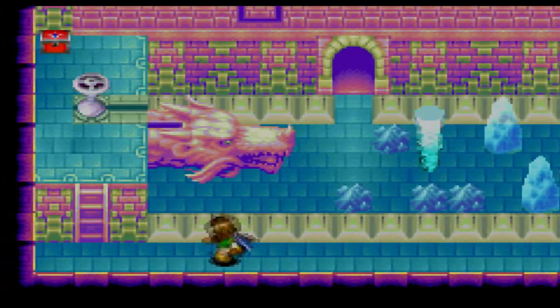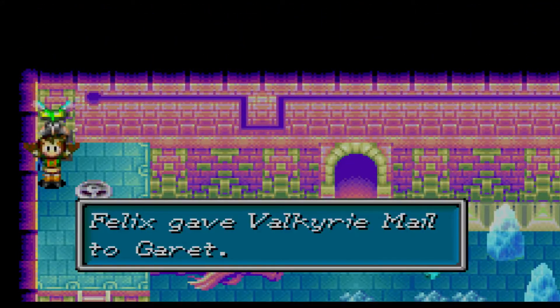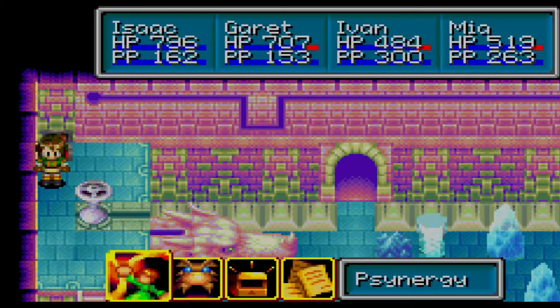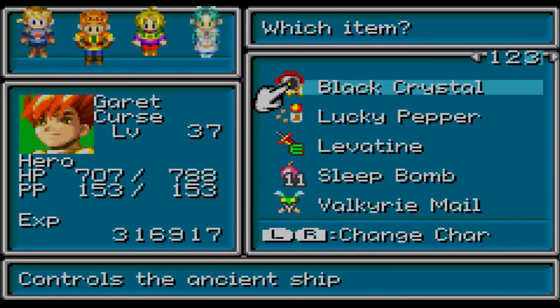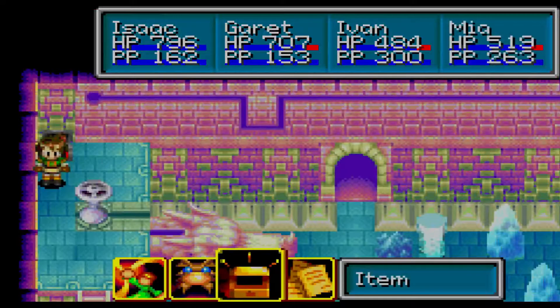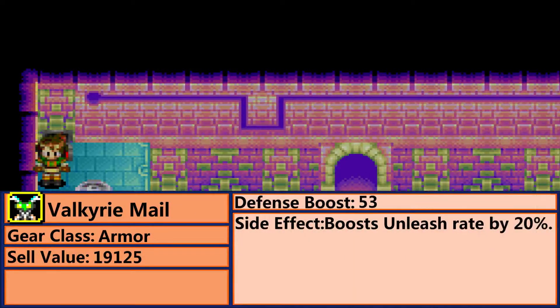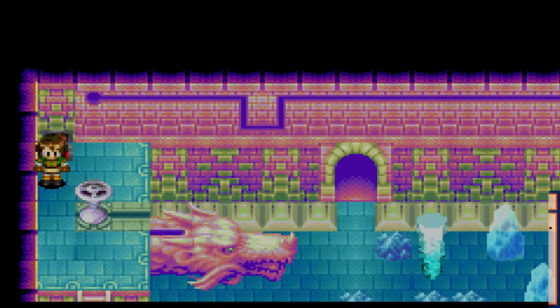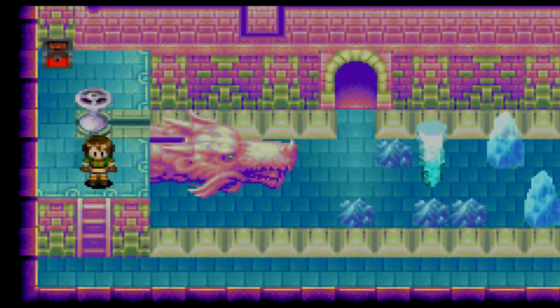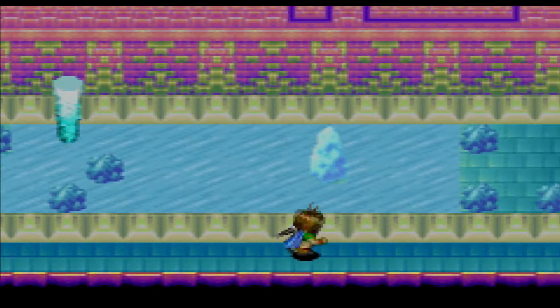We have a chest which contains the Valkyrie Mail, which is possibly one of the best pieces of equipment in the game. I want to give it to Felix. The Valkyrie Mail has a defense boost of 53, and its side effect is that it boosts the unleash rate by 20%. It is hands down one of the best pieces of gear if you're going for an offensive setup that focuses on boosting the unleash chances — because 20% is incredible for that.